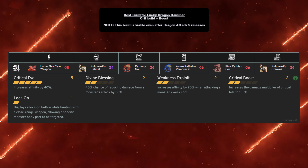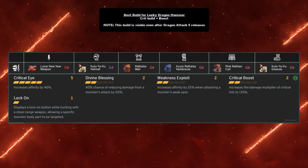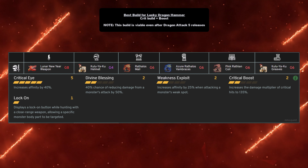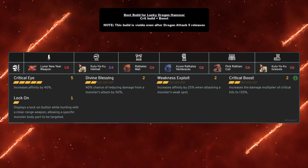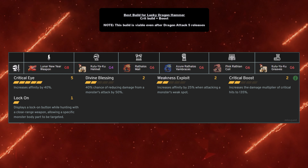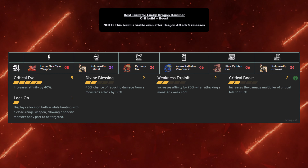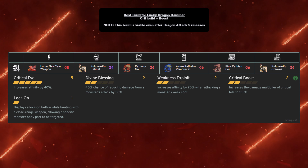You also need the Pink Rathian coil and Kuleyaku greaves at grade 6 each. Each one at grade 6 will give you Critical Eye level 2, and combined they give you 4 levels of Critical Eye overall. You get a 65% chance of critical hits as long as you're hitting weak spots, and you do a solid amount of damage — you'll see all that damage rack up in the showcase.